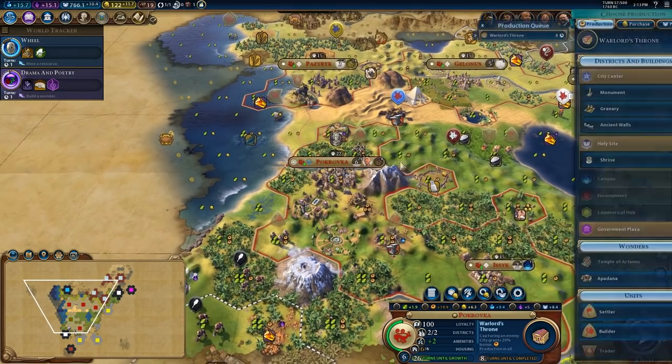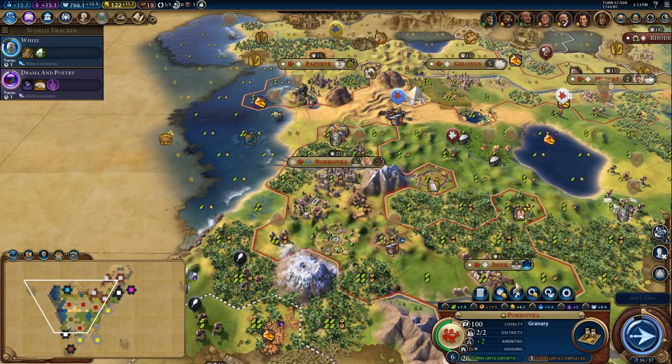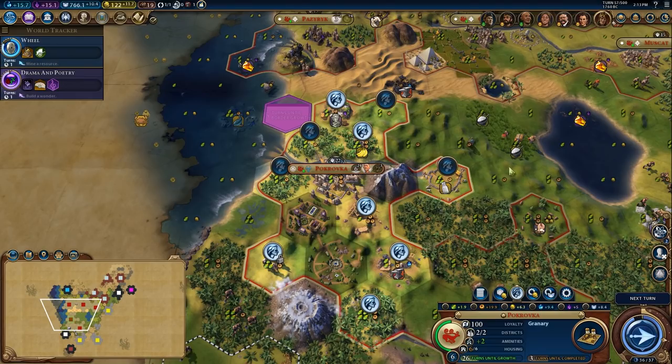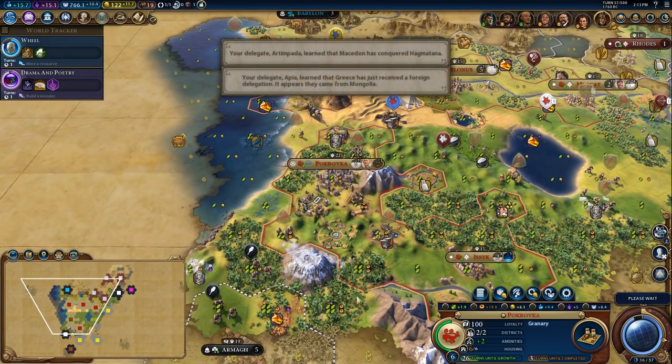I definitely want to get the granary first because this city has some really nice tiles to work, and the more population I can get in here the more of these really nice tiles I'll be able to work. There's a really good hill here, another here, and another here — plenty of tiles we can work. So trying to force the city to grow a little bit will be quite fruitful for us.